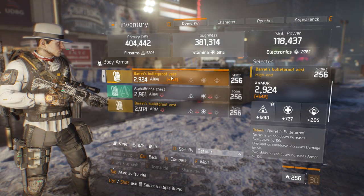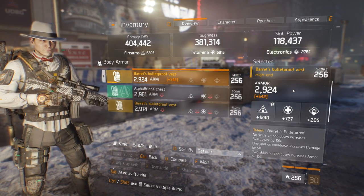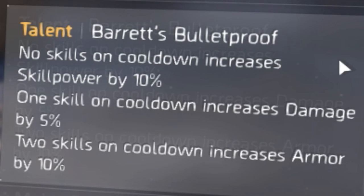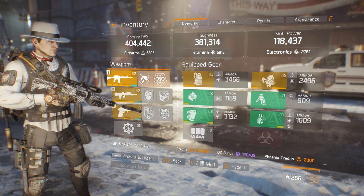Let's go on to the first piece of gear — it is the chest piece. This chest piece: Barrett's Bulletproof Vest. No skills on cooldown increases skill power by 10%. One skill on cooldown increases damage by 5%, and two skills on cooldown increases armor by 10%. I'll just demonstrate what the bonuses are in terms of this build.